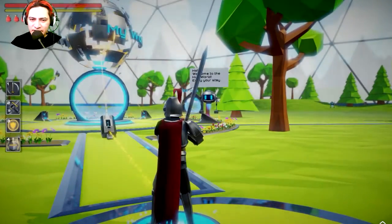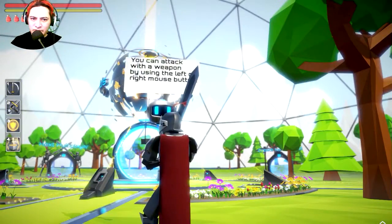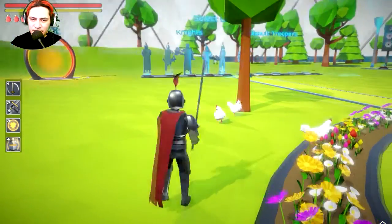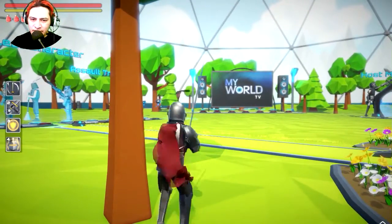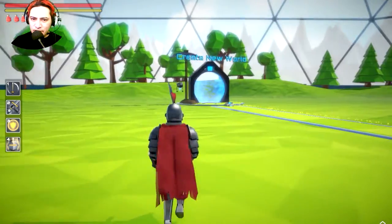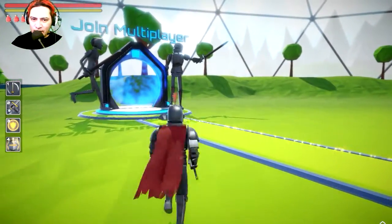Wow, it's connecting! Here it is. What does that say? 'Welcome to the hub, you can attack with the weapon.' Whoa, I couldn't read that — that's too fast. Can I click right now? This is a Kickstarter. You can select different characters, you can host a multiplayer game, you can create your own world, and you can join other people in multiplayer.